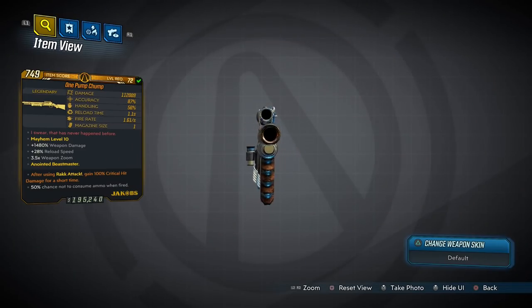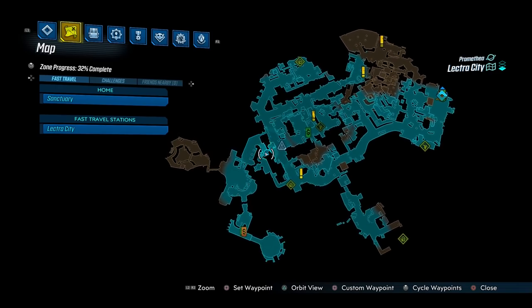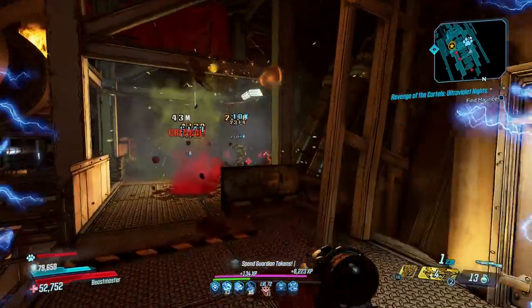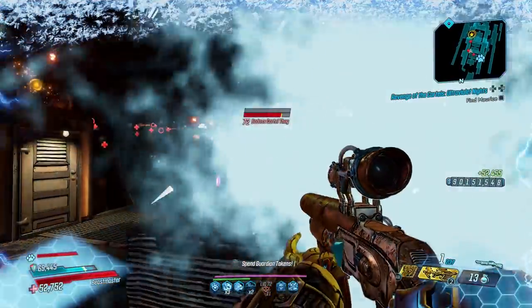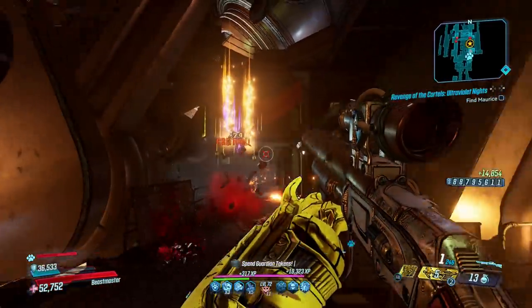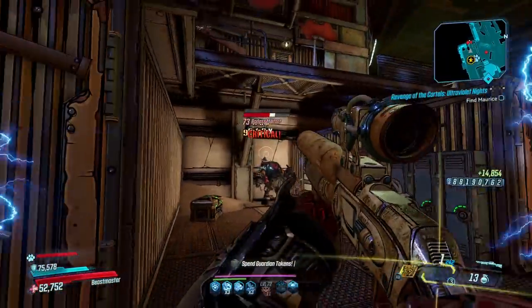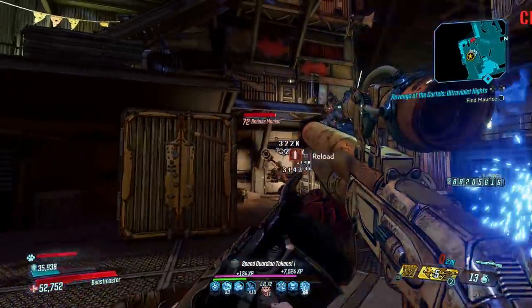Up next is the One Pump Chump, a unique Jakobs shotgun that can only be obtained from One Punch in the underground of Lectra City — a secret enemy that spawns after solving a puzzle. One Pump Chump fires a single slug which will consume ammo only half the time. It's incredibly accurate and can be used as a sniper rifle, but its damage simply isn't there. One Punch is a reference to One Punch Man, a superhero who defeats enemies in a single punch — you'd think the gun dropped by them would reflect that. But you can get a crossbow with over 200k damage per shot, while this sits at just over 100k. It's a cool concept, but there's just no reason to pick it up.